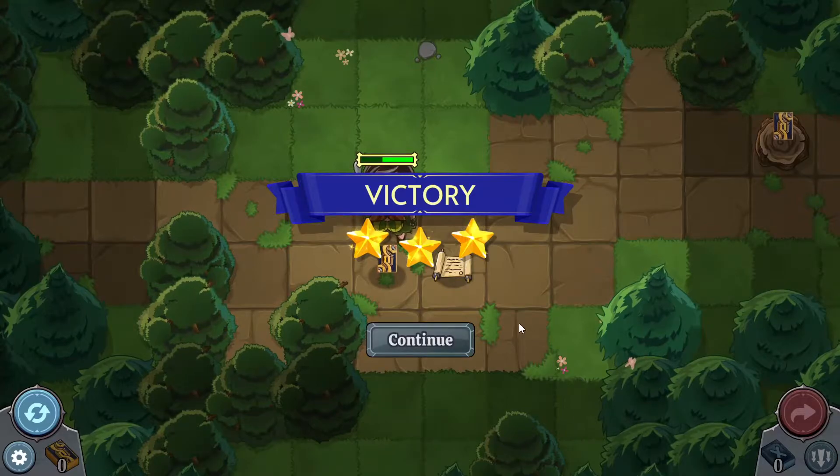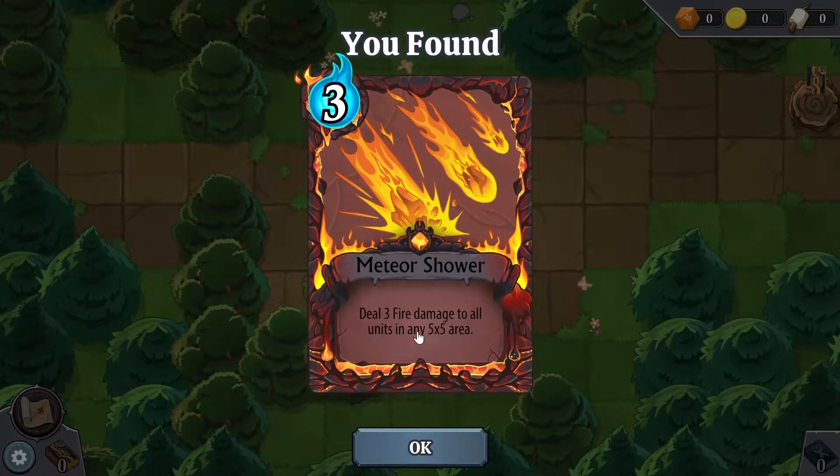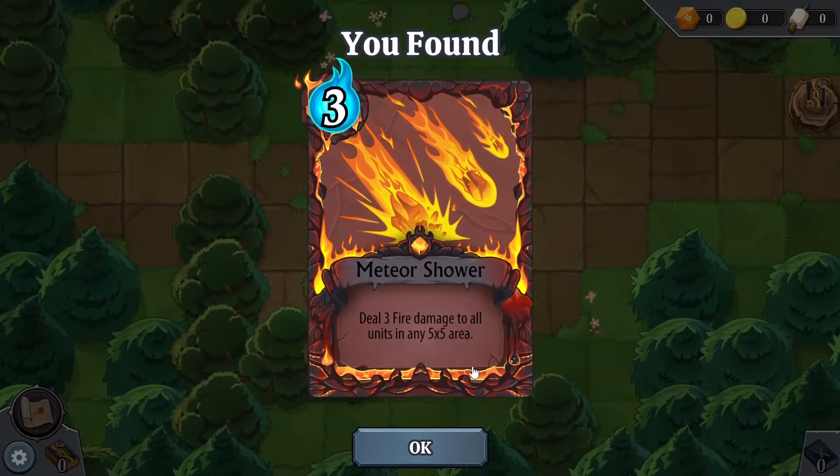Victory and they're doing a little victory dance. We click continue — I guess we gotta pick this stuff up. You found Meteor Shower. Cost three: deal three fire damage to all units in a five-by-five area. I guess this game also has a deck-building mechanic as well. Very interesting.